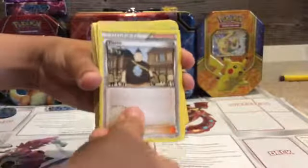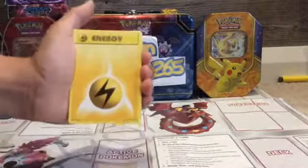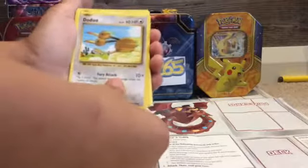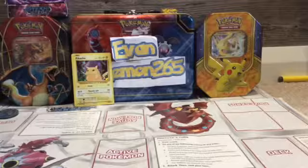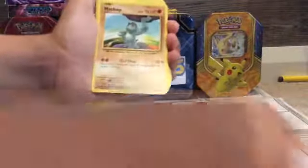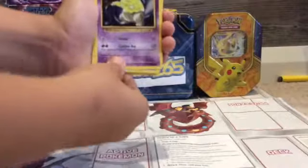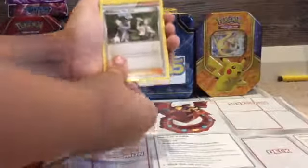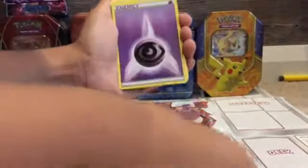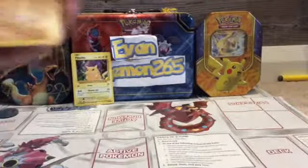Another upside-down trainer, another trainer card. Leaf energy, Tangela, Magnemite, electric energy, Doduo, Electabuzz. We got Pikachu, Caterpie, Machamp, Machamp, Nidoran, Ponyta, Drowzee, Drowzee. Pokemon Fan Club, Electabuzz, sidekick energy, another sidekick energy, another sidekick energy.